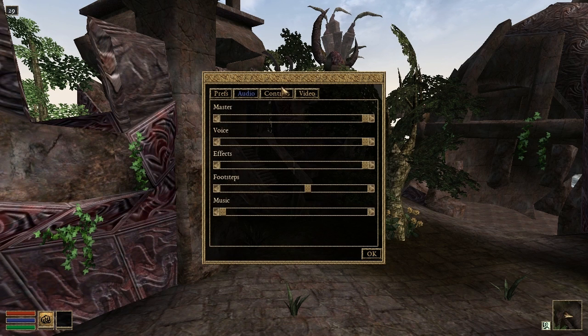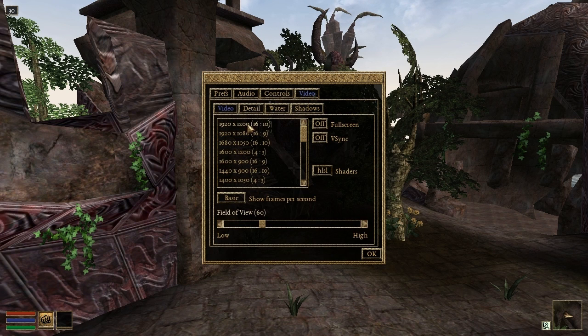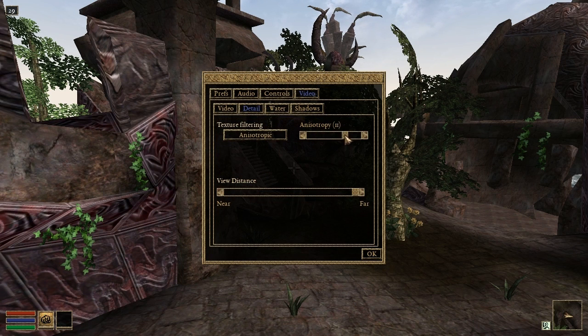You'll notice that more functionality has been given to the in-game options menu. Control options aren't available yet, but you'll see those in the future. Video options allow the usual adjustments for resolution, v-sync, and field of view, as well as texture filtering, water reflections, and shadows.